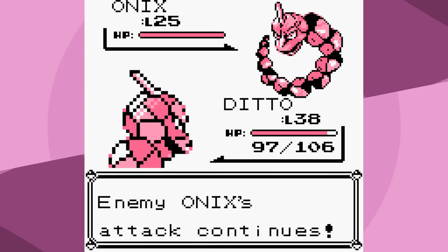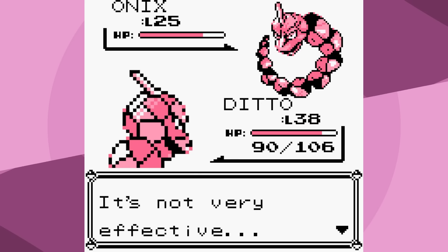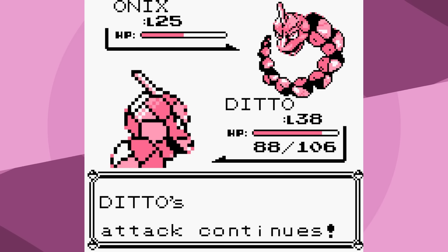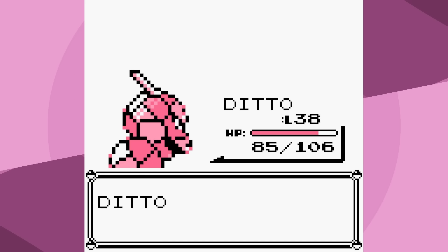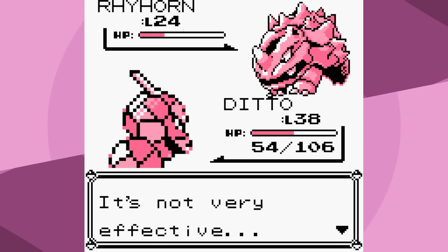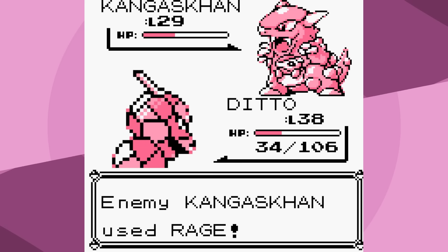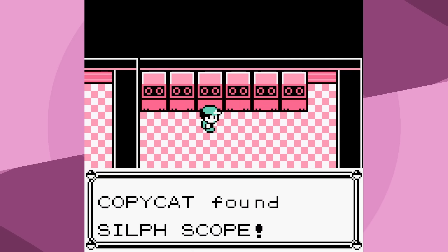Giovanni number one wasn't too bad. We transform into Onix on our first attempt and have some useful moves - Screech to lower Onix's defense. Giovanni's Onix is going for Rage, which actually raises my attack, so I use Bind and Screech, then start going for Rage. Because I am an Onix, Kangaskhan doesn't do all that much to me, and the victory, while slow, is fairly easy. This was the last easy battle we would have.